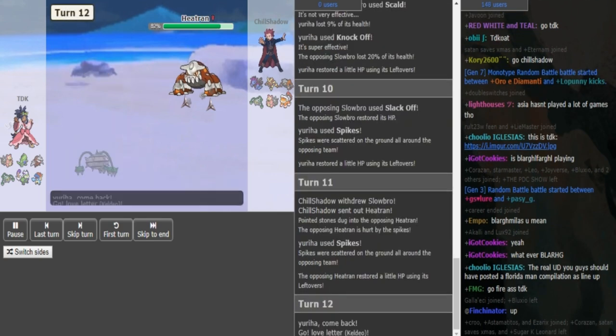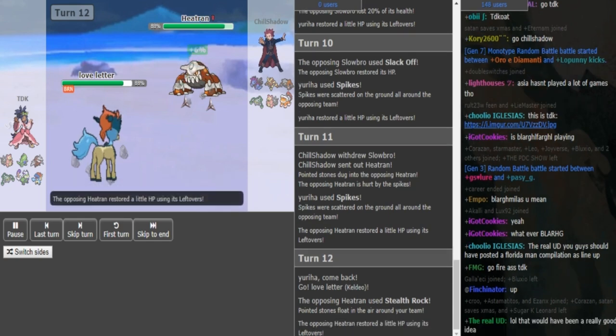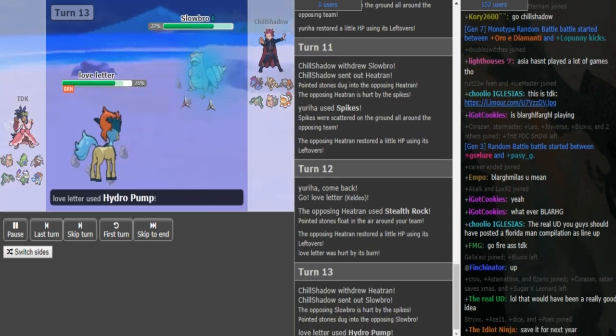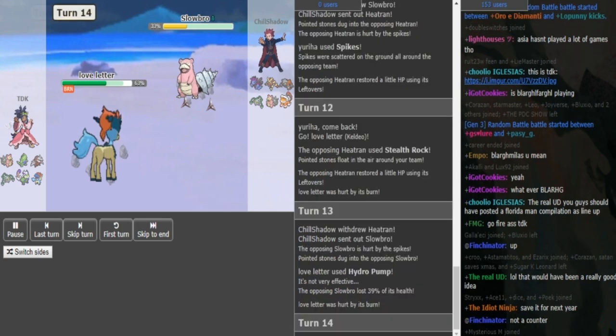I think Keldeo is gonna come out again. Tyranitar is an option too but you probably don't want to go Tyranitar. Chill Shadow gets up his Rocks. Now this Keldeo can probably click Hydro Pump, and I think the Slowbro gets 2HKO'd by Keldeo with all the hazards up if he goes for Hydro Pump — he just has to connect. Hydro Pump comes out and does a million.